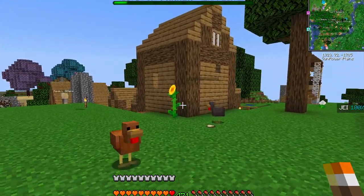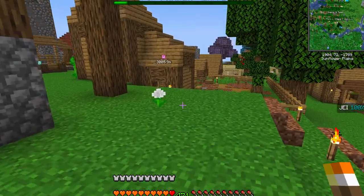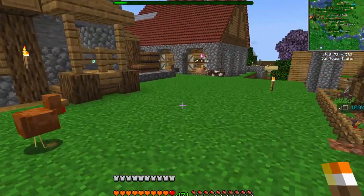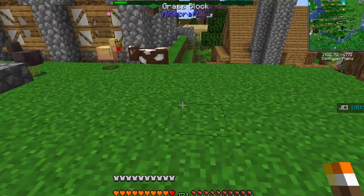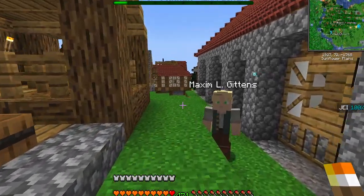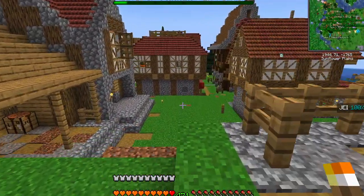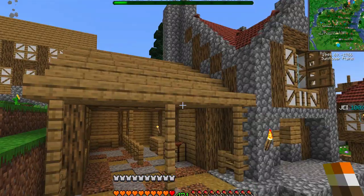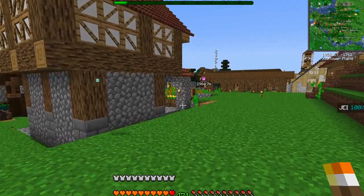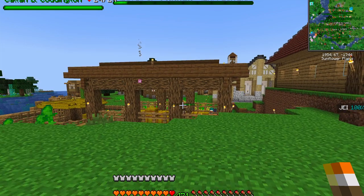We've built up this whole hill and have more houses over here. There's a chicken coop over here — some chickens have escaped. Spinning around to the other side: that's the chicken coop, that's the town hall, that's the bakery over there with the chimney. We've got all kinds of random animals. This is the back of the restaurant — we'll go around to the front. There's another level three house in a different style.